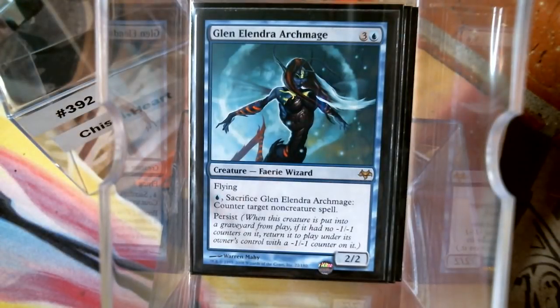Persist counters — when a persist creature dies it comes back with a minus one/minus one counter. Our Archmage here: we spend blue mana, sac it, it comes back thanks to persist with that minus one/minus one counter on it. During our upkeep our commander can remove that counter, and we've got it over and over again. Not bad at all. Let me see if I've got any more persist in here.